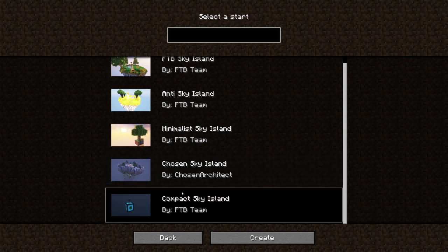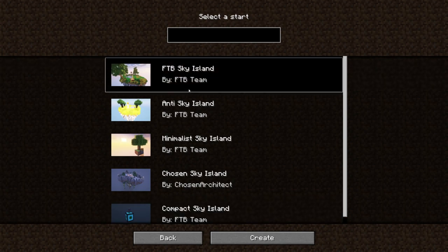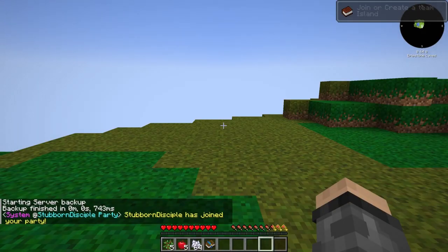And then you have the Compact Machines one where you start on the largest compact machine - you start inside a block and it's pretty cool. I was torn. I think this compact sky island is a really cool start, but I think we're just gonna go with the first one. We're gonna run with it and make it work. So let us load in and let's see what we got here.